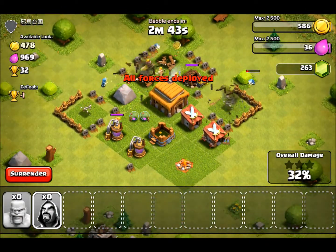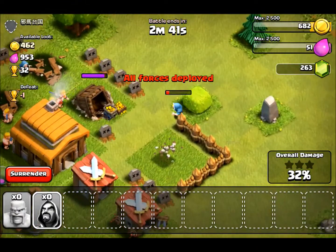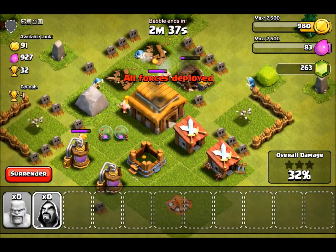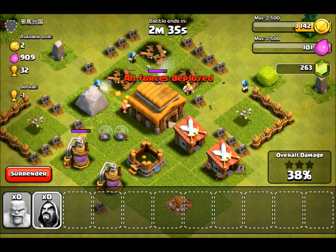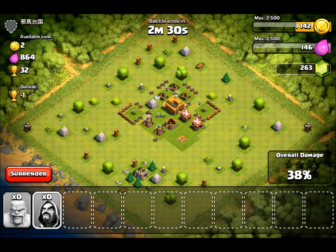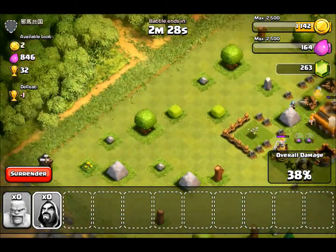Awesome, so it looks like the wizard finished off the cannon on the right side, and they're taking care of the mines. We'll take care of the town hall and we'll end up three-starring the base — unless they don't make it to the buildings on the sides, which will take forever.